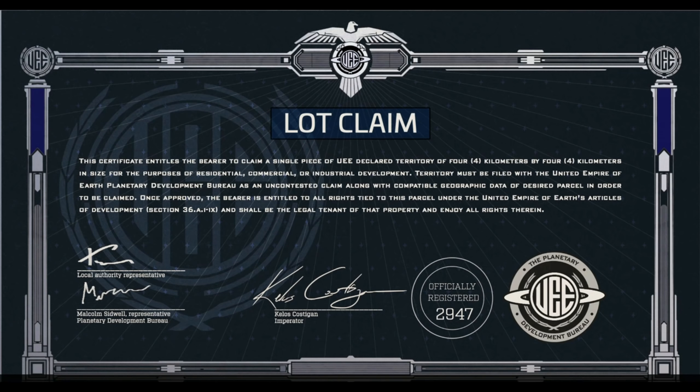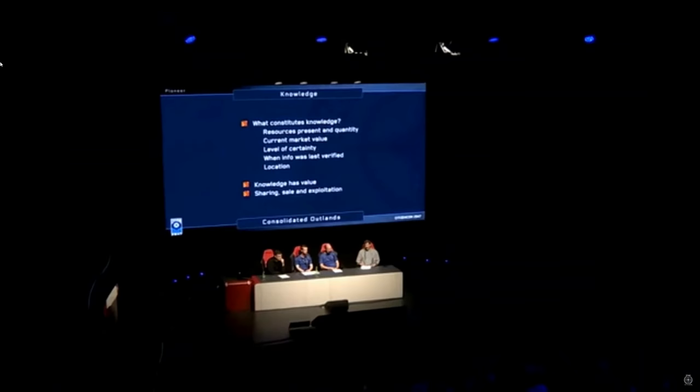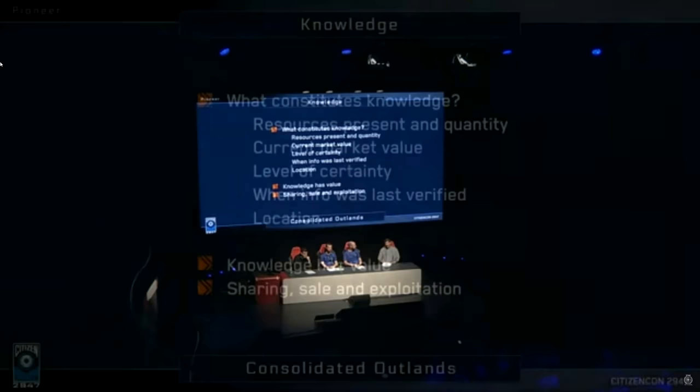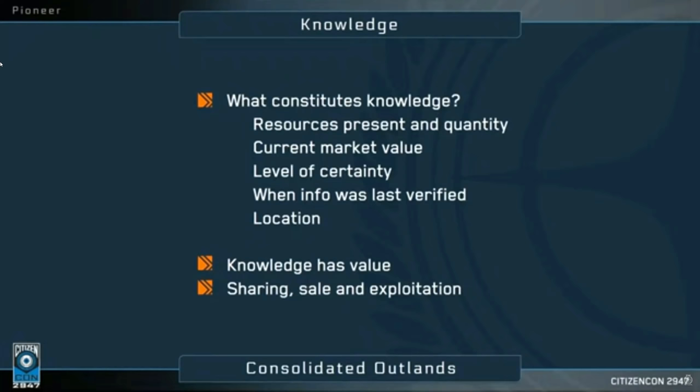So now we know about how to actually claim land and the fact that it's tradable between players, it's probably worth thinking about what determines the value of a piece of land. In the CitizenCon 2947 panel, Tony Zee, the economic guru of Star Citizen, talks quite extensively about this idea of knowledge and how it's the basis on which land is valued. He dives into it by talking about firstly the resources present and the quantity of them — a fairly obvious determinant of whether land's valuable, such as whether you have rich seams of minerals to mine. He also mentions the current market value of similar land, much like in the real world where the value of one house is largely determined by what similar houses in a similar area have sold for.